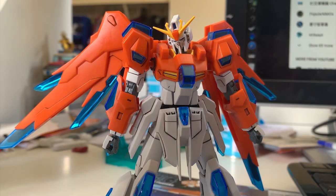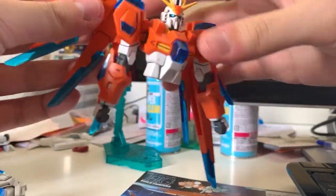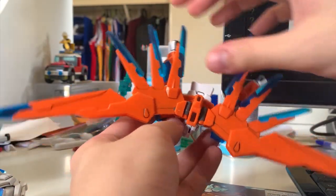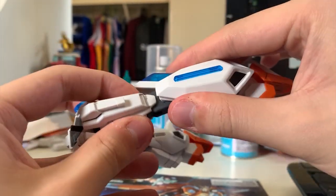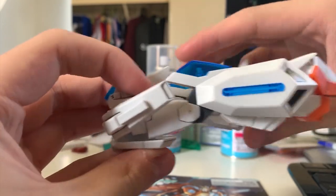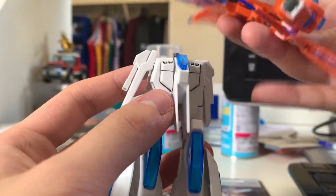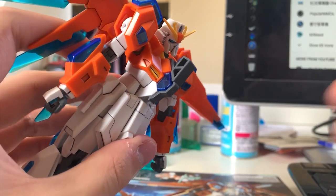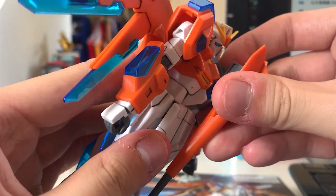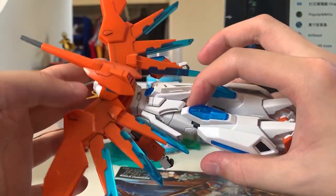Now let me show you the transformation. First, remove the two guns from the forearms, then take off the whole upper body. Expand the wings and flatten them — from the top it should look like this with the wings flattened and expanded. For the lower body, fold the feet first, then move the leg positions like the Strike Gundam transformation, so it should turn like this. Then, like Wing Gundam's transformation, the whole upper body faces to the back. Get the gray piece and snap it onto the torso. Put the gun at the gray piece and one at the top — and there you go, that's what the transformation looks like.